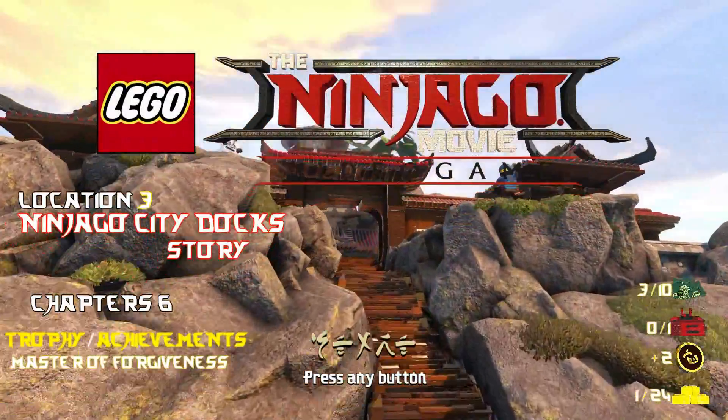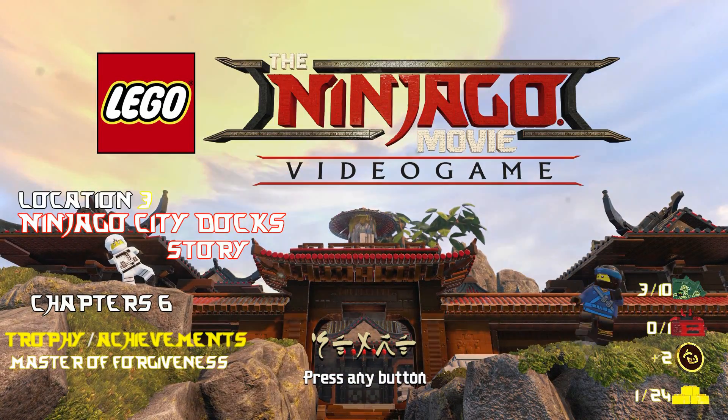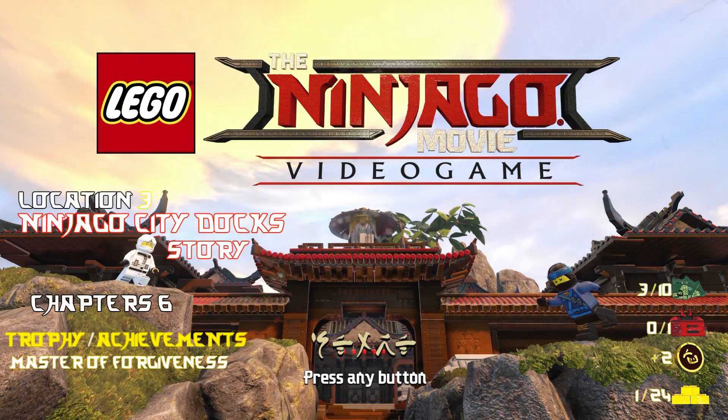What's up everybody, it's Brian with HappyThumbsGaming and we're finally back with some more LEGO Ninjago Movie video game. That's right, we got Location 3, the Ninjago City Dock Story. This is gonna consist of just Chapter 6 — we're only gonna find that one trophy achievement and grab a couple of collectibles along the way.